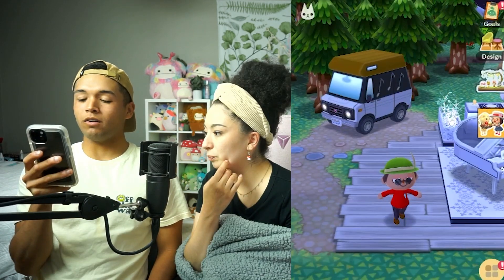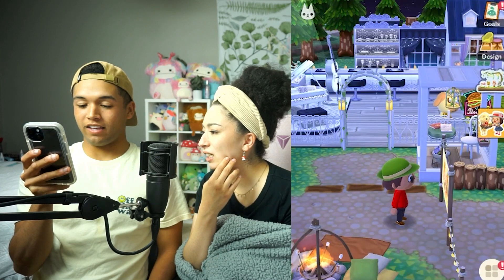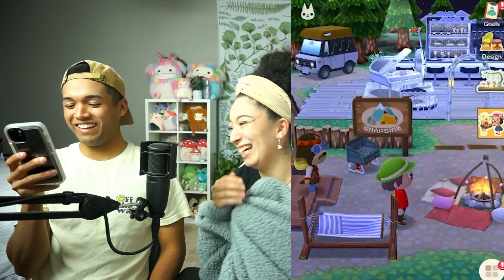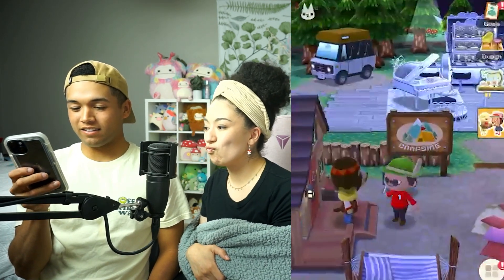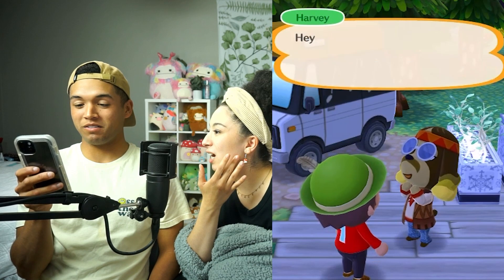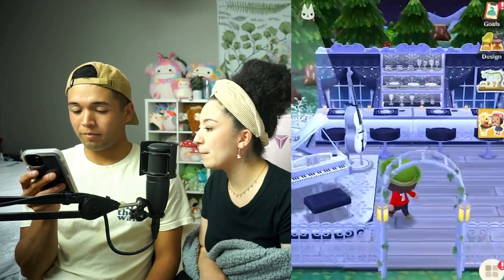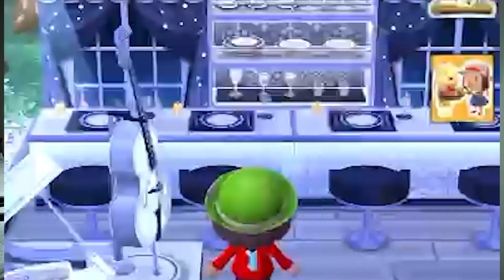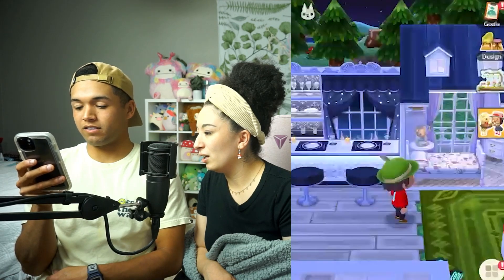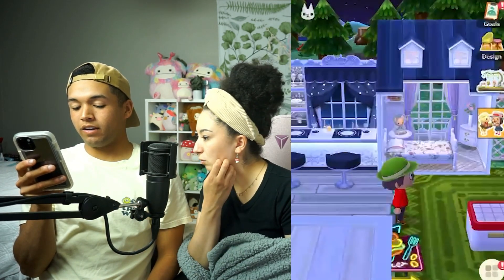Okay this is the campground. There's a sign — I think it says 'campsite.' We've got my campfire, we can walk around this way, we've got the hammock, we've got the grill for the weekends, and then I have Harvey there. I just built that and he came! And then we have this planter — I don't know where that came from, but it's cute. There's also what I think is a grand piano, and then we have this little diner bar thing. And then we have this house over here that lets the villagers in.